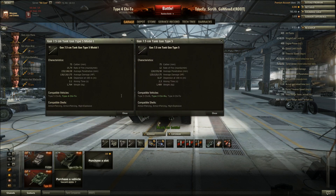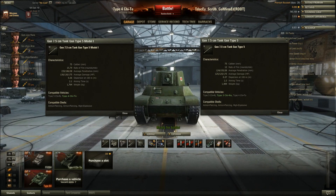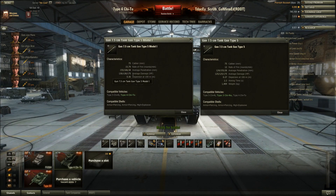The Chi-To's gun follows the same setup as the Chi-Nu's gun — its gold round is actually another set of armor piercing, not APCR or HEAT. It follows the same mechanics, just with a higher base penetration at 186mm. For accuracy and aim time, it gets a small buff: 0.2 seconds off the reticle at 2.1 aim time, 0.01 better accuracy than the Chi-Nu's Type 5 gun, and five more alpha at 130 damage.